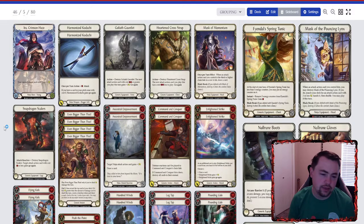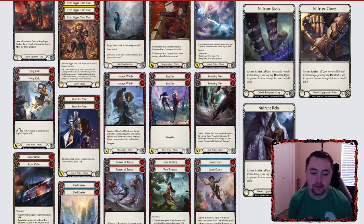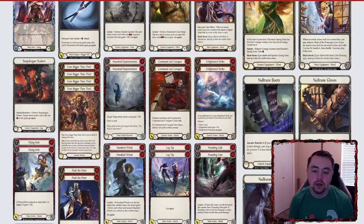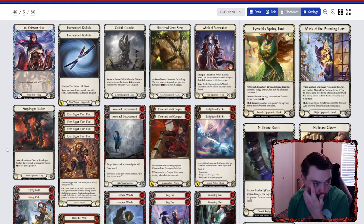On the equipment side, not much has changed. I run Goliath Gauntlet instead of Breaking Skills. The only cards in my deck that Breaking Skills would affect are 100 Winds and Pounding Gale — everything else is a blue and I don't want to use it on blue. Breaking Skills is nice because it blocks for one, but Goliath Gauntlet, when you pair it with Even Bigger Than That, it just gets ridiculous.